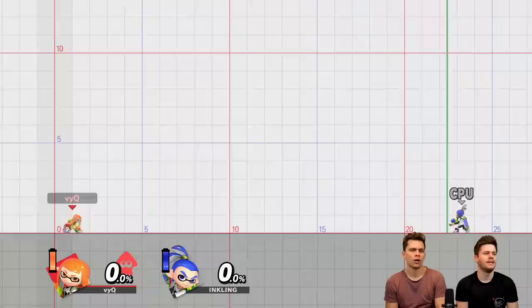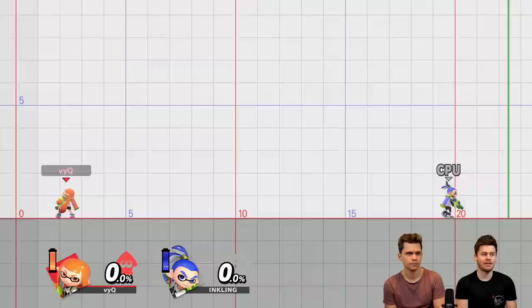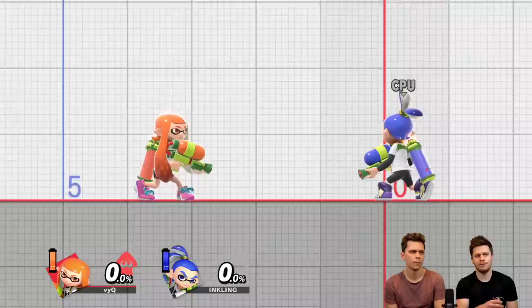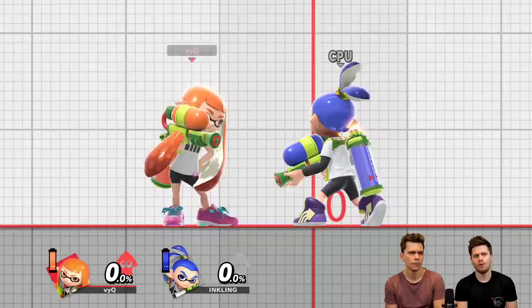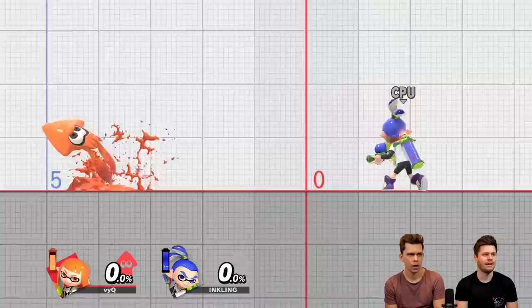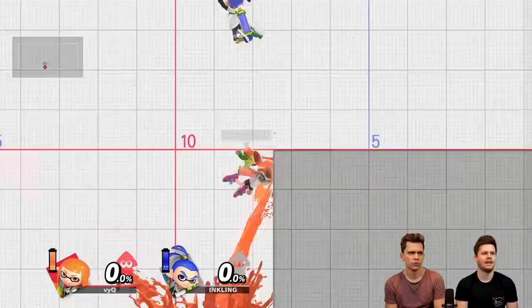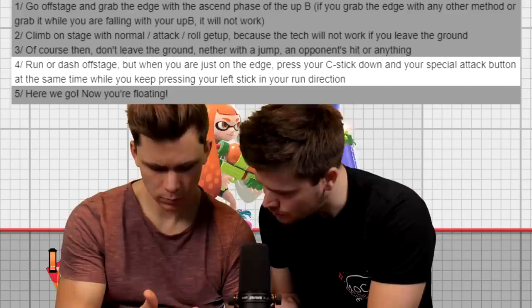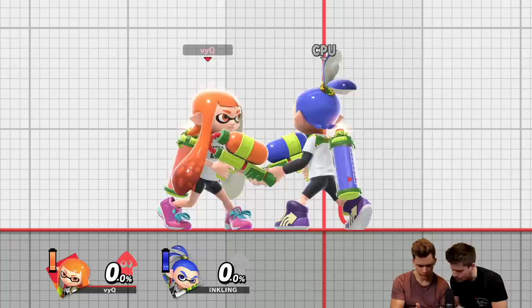All right, so this Inkling tech — Vic told me about it, I have no idea how it works. It's also something new — people haven't known about it, found in the past few weeks. Basically what you have to do is up B to the ledge, and then you're in a specific state. I think you can attack, grab, roll and stuff like that, but you cannot leave the ground because once you leave the ground the state is gone. Then once you run to the ledge and do a down B exactly as you leave the edge — so up B to the ledge, you're in this state, then you run off and down B. When you are just on the edge, press your C stick down and your special attack at the same time.